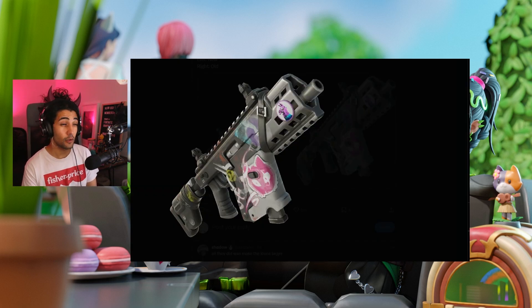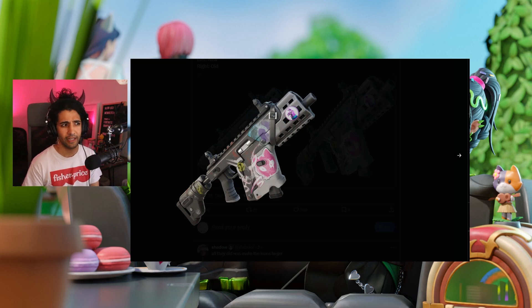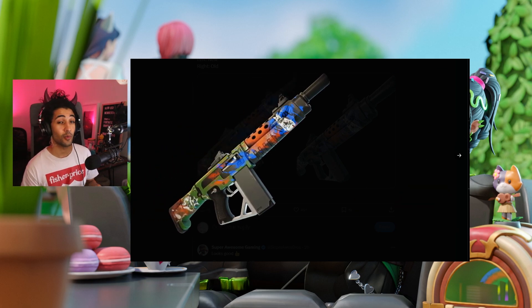The Thunderburst SMG has been updated to better match what it actually looks like in game — it's going to be a lot clearer to understand what these guns look like on the floor now. The same goes for the Auto Frenzy Shotgun; this is what it used to look like in your inventory as an icon, and this is what it currently looks like.